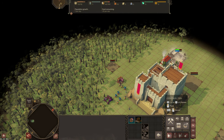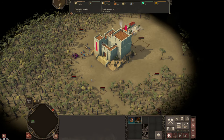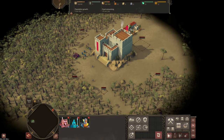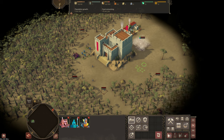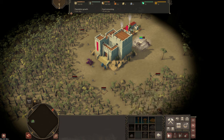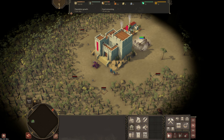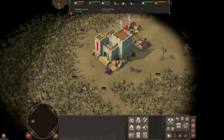Across the top, looking from the left-hand side, you have your population. Left number is your population, right number is your allowed population. Below that, population growth shows how many new people you get per day. Now of course if you're at your cap, that number — although it will show a number — will not actually happen.